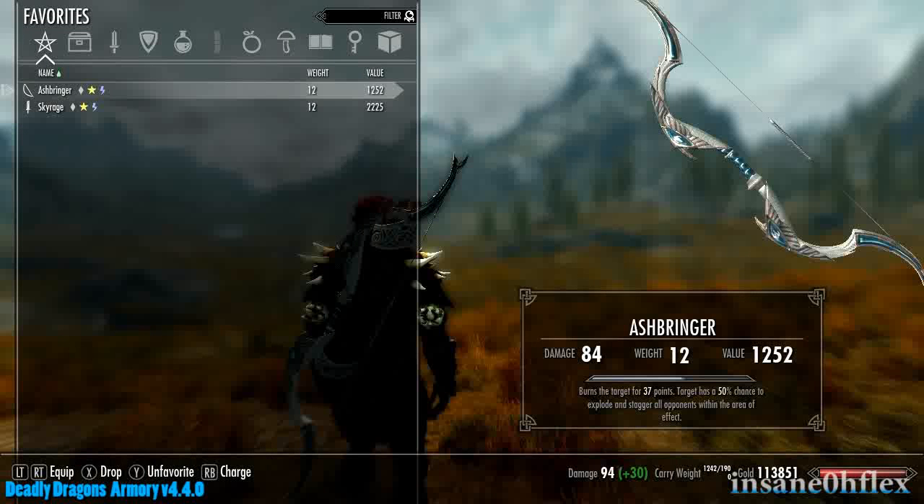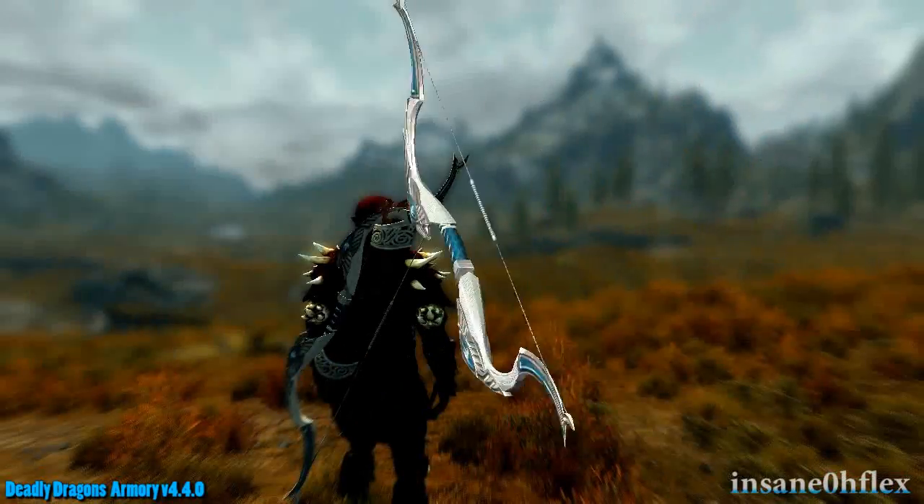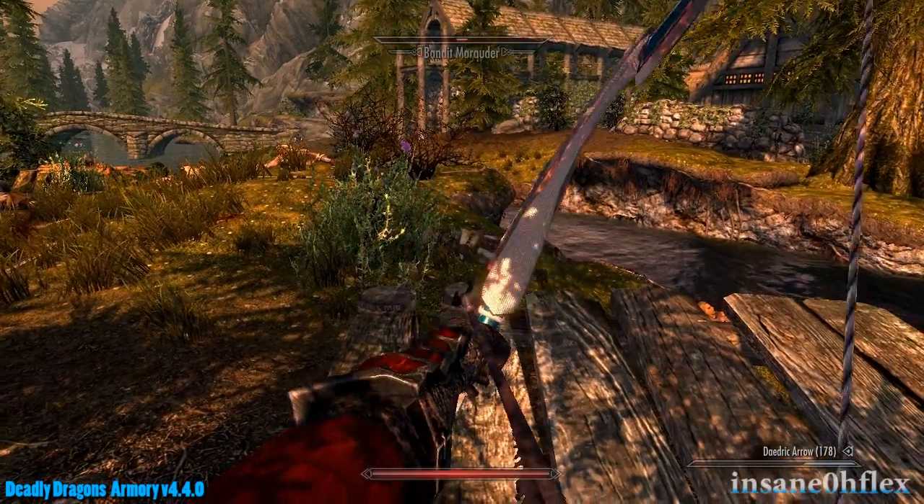The weapons added by the armory are powerful and have unique enchantments, such as Ashbringer, which is a bow that burns enemies and has a chance to cause a fury explosion. It also staggers all within its effect, even you.